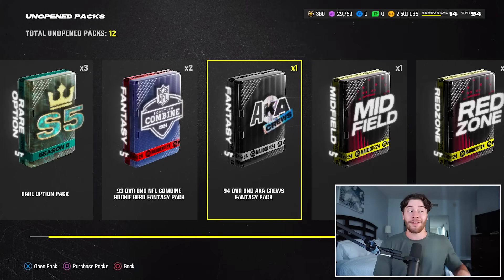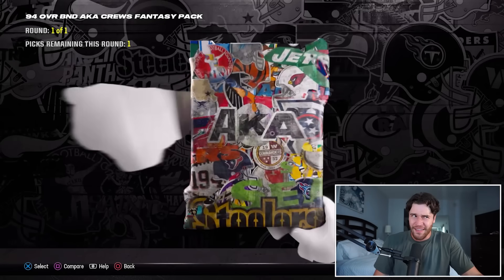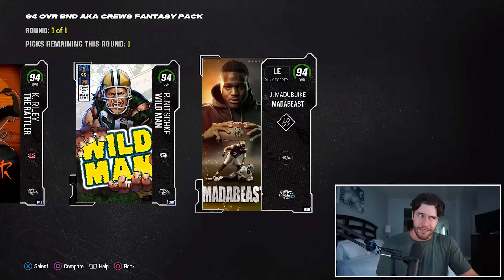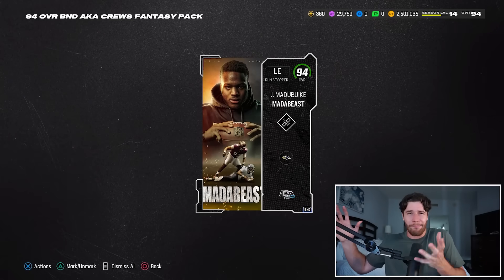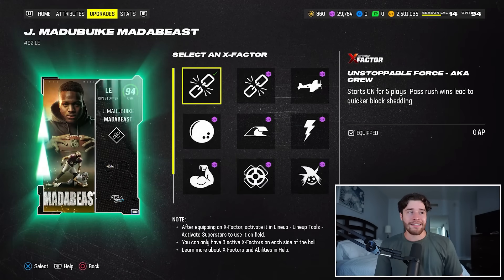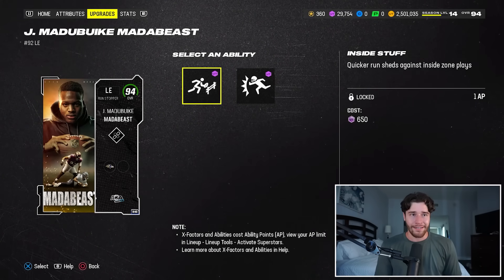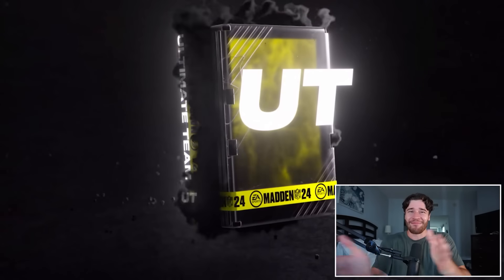We also have a midfield pack, a red zone pack, and a free 94 overall BND Cruise Fantasy Pack to open. I got this one from the competitive field pass at around level five. For most people, the best selection is going to be Justin Matabike — he's likely going to have a role on almost every team. The reason Matabike is so good is his X factor, which allows him to get pass rush wins much quicker and dominate offensive linemen. Even though the stats aren't amazing — only 88 speed — the Unstoppable Force aka Cruise X factor is really, really good. It basically guarantees you five dominant pass rush wins on the first five plays, then cycles off and on for five. This is the card I'd recommend 90% of people pick. We also got the red zone pack and midfield pack to open up.